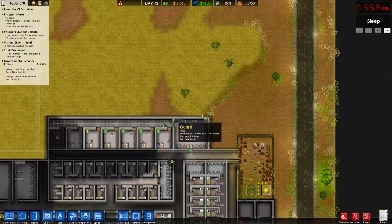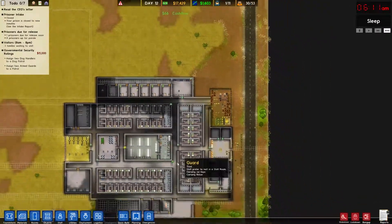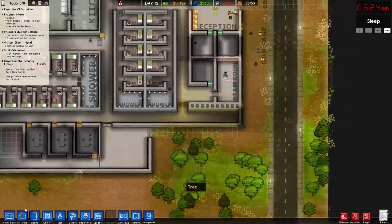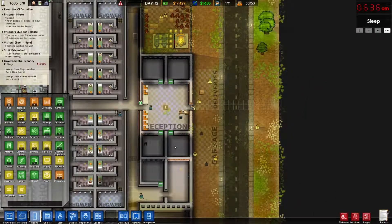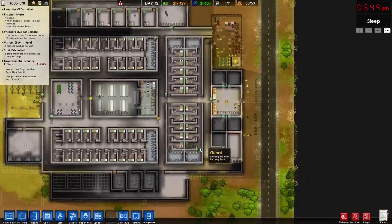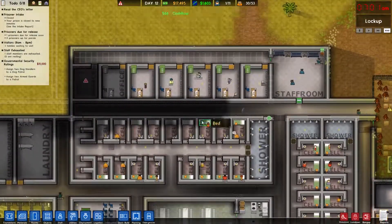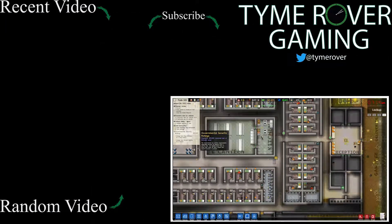Excellent. The goal then is to put a max sec up in this area here, and same down here — we're gonna put a protective custody wing down there. Get rid of that — perfect. Now we can go ahead and just modify all this next episode. Danger level is low and we do have 53. One prisoner due for release soon, nine prisoners up for parole — perfect.